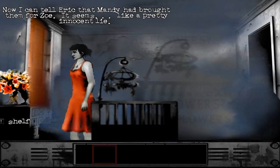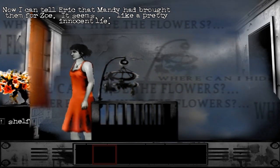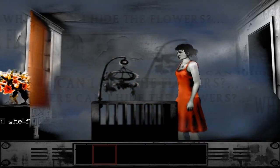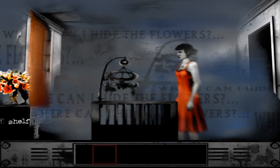It's one of those cheap self assembly units from the supermarket, but it might just do for the lilies. Perfect. Now I can tell Eric that Mandy had brought them for Zoe — it seems like a pretty innocent lie. What happened to Mandy? I doubt he'll notice anyway. I hope you're dreaming about something nice, my little star.